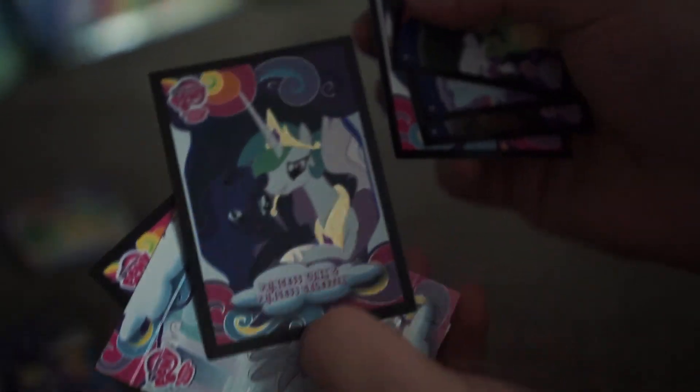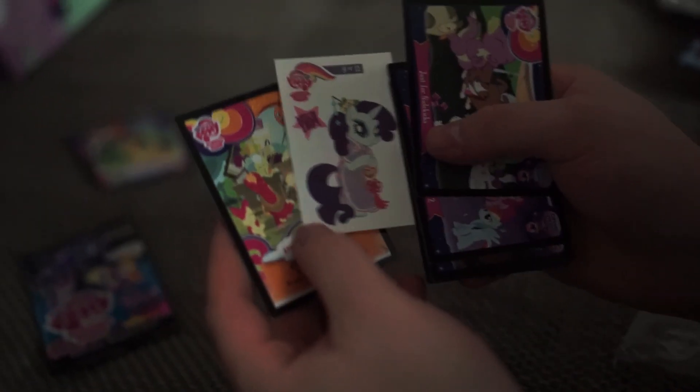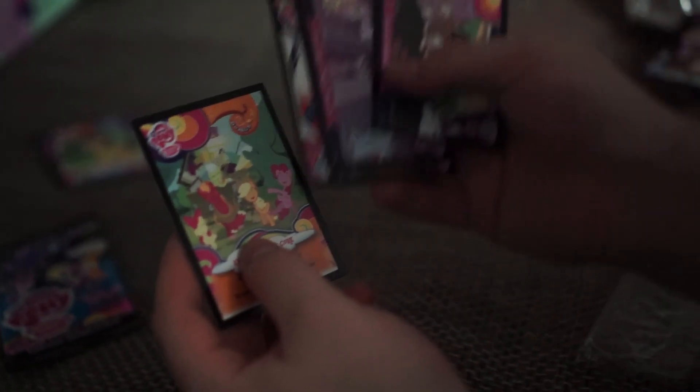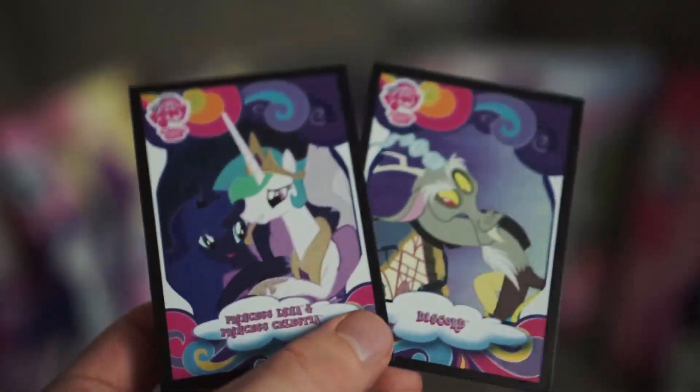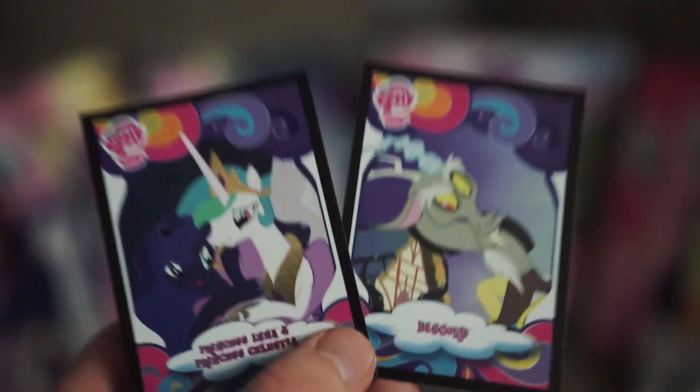We have a Princess Celestia and Princess Luna shiny card. Look at these. You're stealing all the Derpy cards! Why do you steal Derpy? More tattoos? Look at these three - amazing. I want your autograph card.